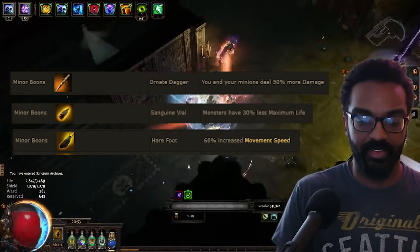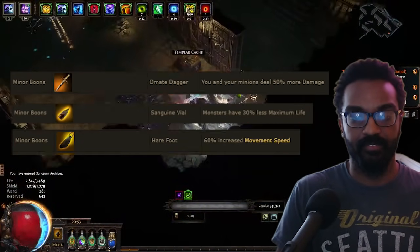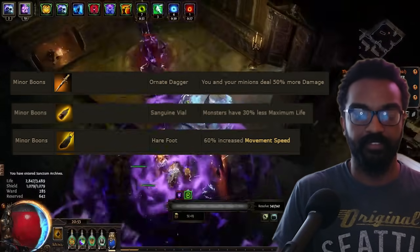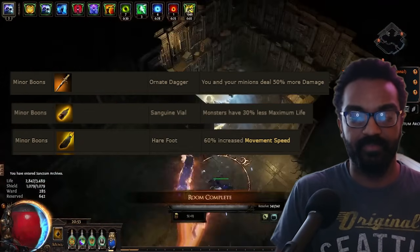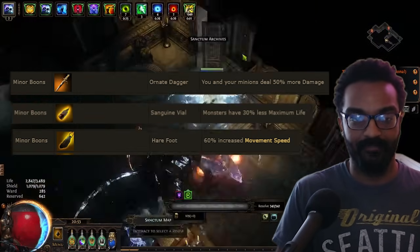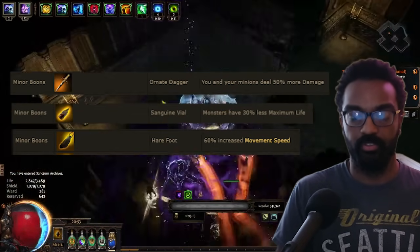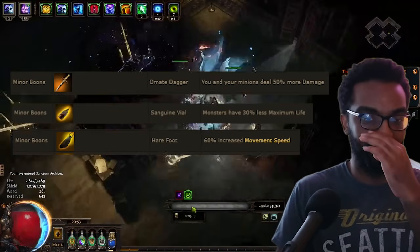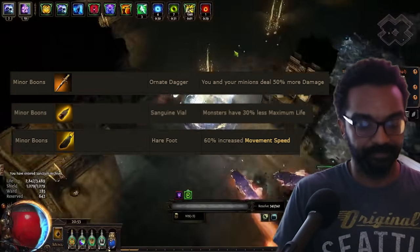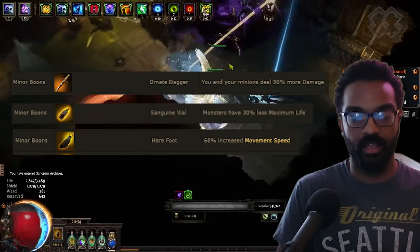The character power tier includes Ordinate Dagger, Sanguine Vial, and Hare's Foot. Ordinate Dagger increases your damage, Sanguine Vial decreases enemy health, and Hare's Foot gives you movement speed. These three make runs so much smoother — the dagger-plus-vial combo lets you absolutely shred bosses, while Hare's Foot just adds great comfort.